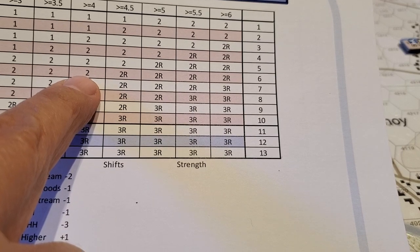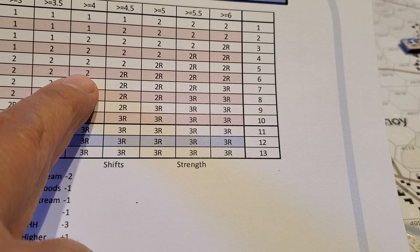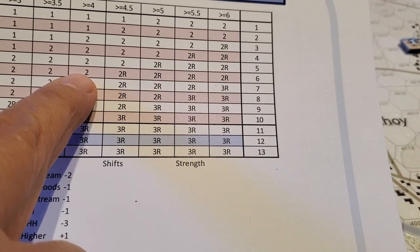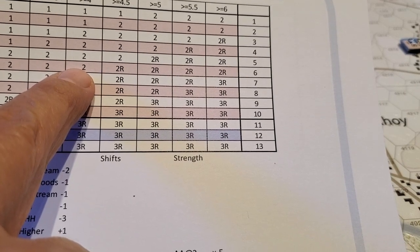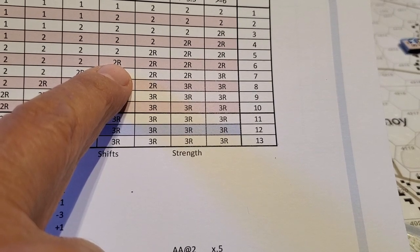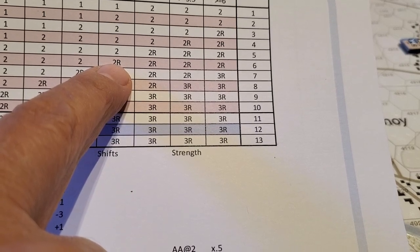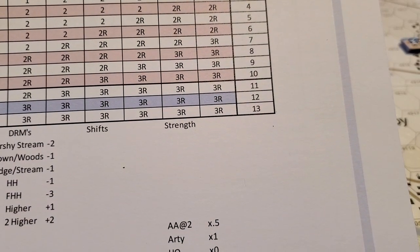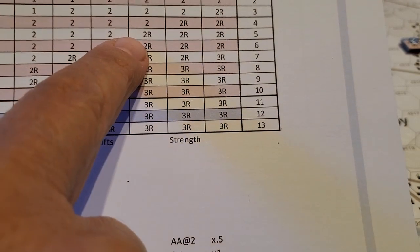Because the result was greater than four — more than 3.5, more than four, but less than 4.5 — I'm going to inflict two step losses, one of which can be taken as a retreat in the first instance. But on the accurate rules-as-written result it would be 2R, which means they're going to have to take two steps and a retreat — one stack has to retreat two hexes, which is actually pretty significant for the Germans.